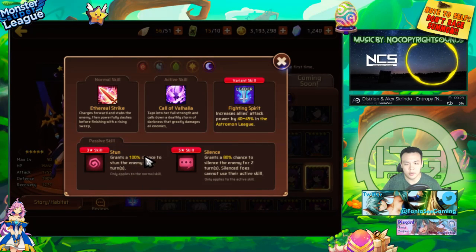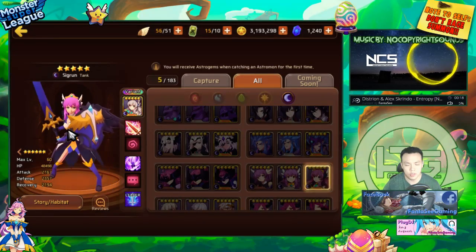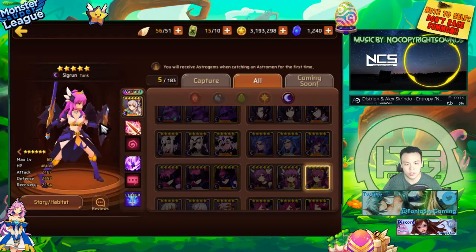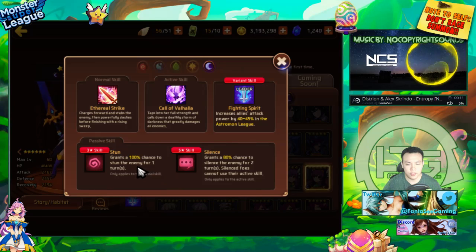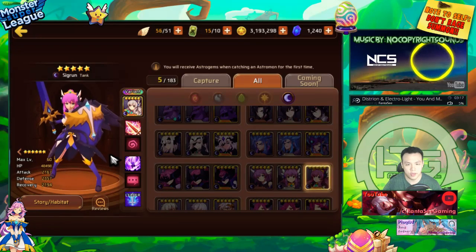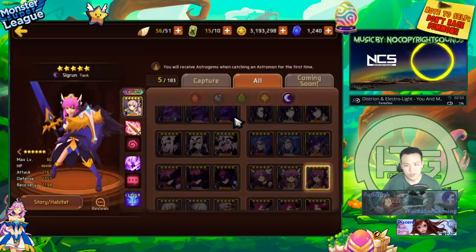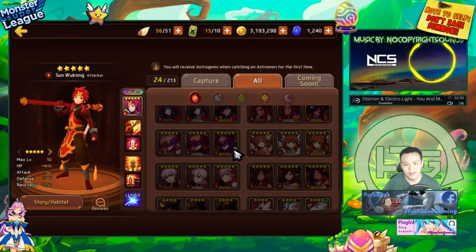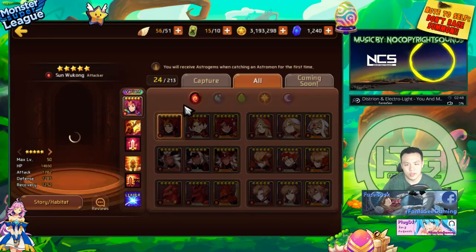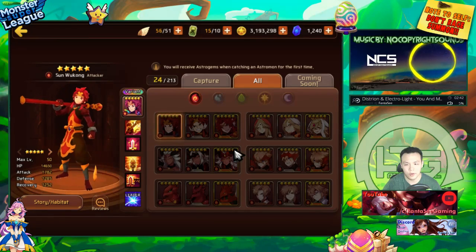Dark Valx also has 100% stun and silence on her second skill. She's a tank type with most stats in HP, making her pretty hard to kill. She's mainly useful for arena defense and Tower of Chaos CC. She's basically just a really annoying thing to have on arena defense — just there with a 100% stun. Overall, Water Valx, Wood Valx, and Light Valx are probably the stronger Valks.